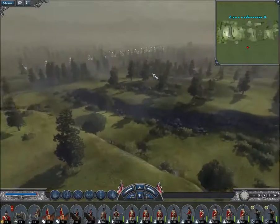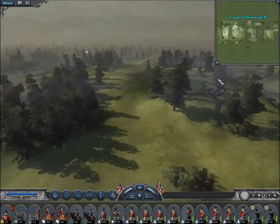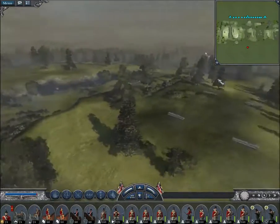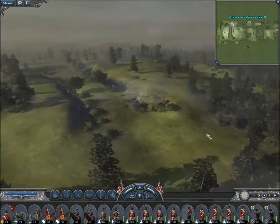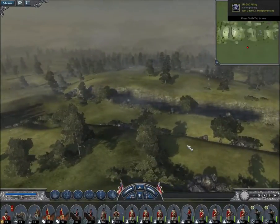You can get past it in 1v1s for two reasons: one, you've got a larger map, and two, you don't have any opponents flanking you. On large-scale battles with multiple people, when you're limited to this area, if you go outside the area you are either leaving your flank or you're going to get mowed down by your opponent's allies. It's a biased map.